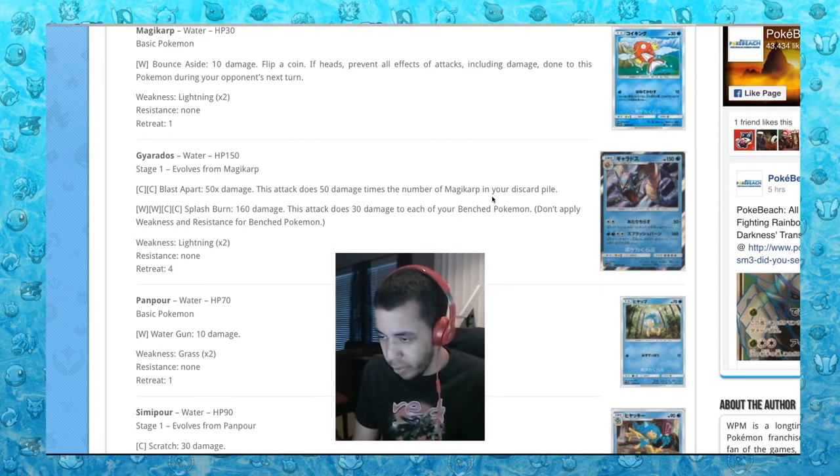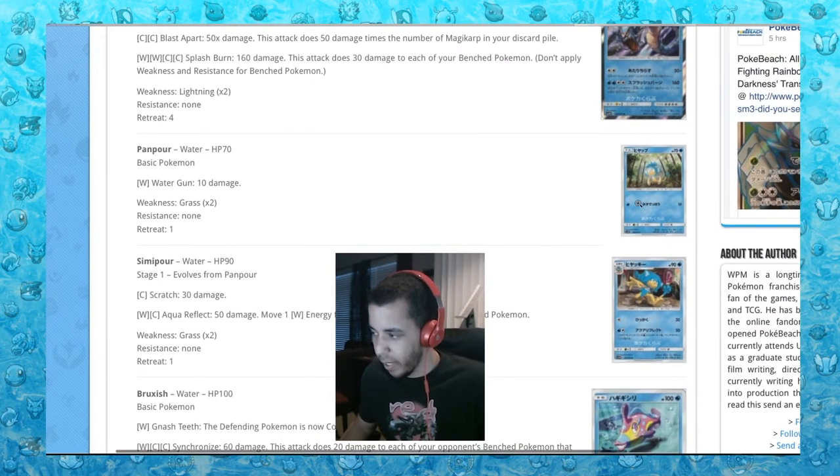For four energy, Splashburn: 160 damage, but the attack does 30 damage to each of your bench Pokemon. Gyarados always flailing around — I don't think this Gyarados will get much play.